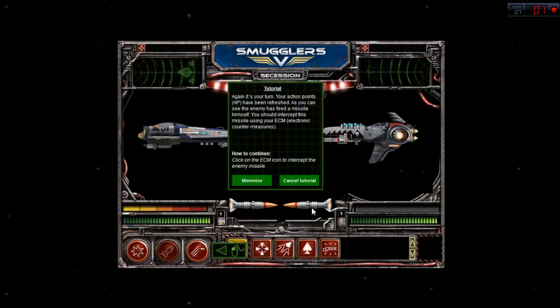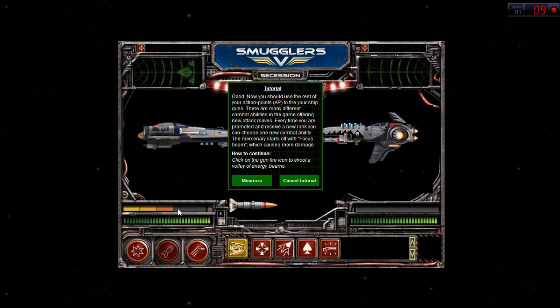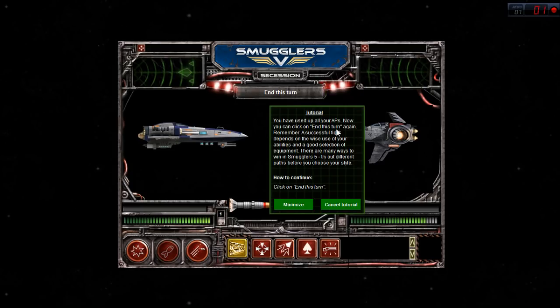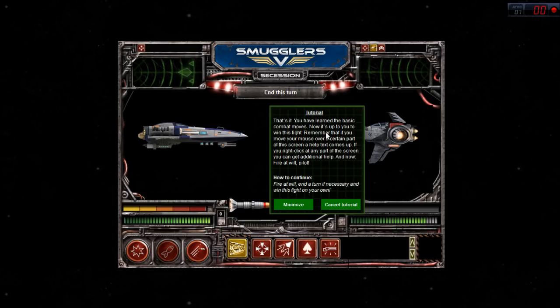The enemy did the exact same thing - fired a missile and did target lock. As you can see, the enemy has fired a missile himself. You should intercept it using your ECM, electronic countermeasures. It worked. Now use the rest of your action points to fire your ship guns. Every time you are promoted and receive a new rank, you can choose one new combat ability. The mercenary starts off with focus beam which causes more damage. I fired and hit for 14 damage. You've learned the basic combat moves - now it's up to you to win this fight.